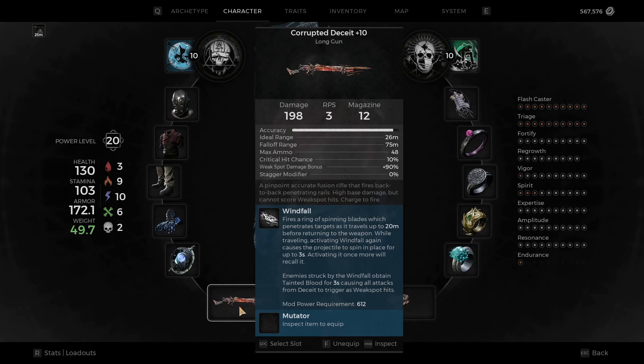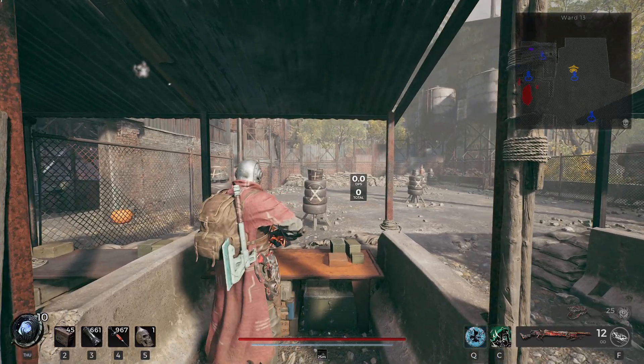You need to press the mod a lot if you want to optimize how you use it. You can just let it go and it will come back eventually, but then you're losing a ton of DPS. This is way more actions per minute than the regular Deceit, and I don't think the damage is worth it.